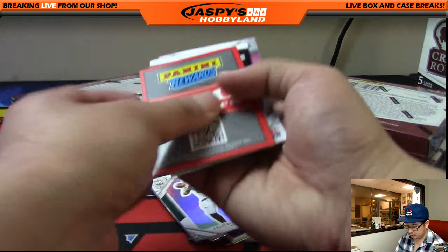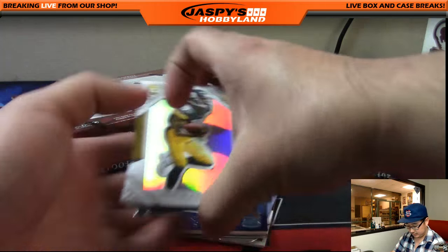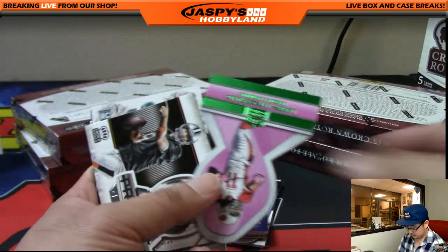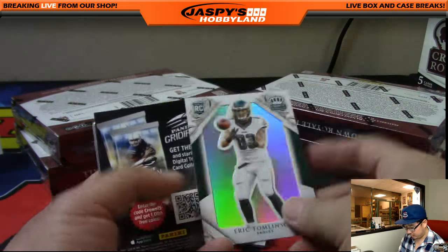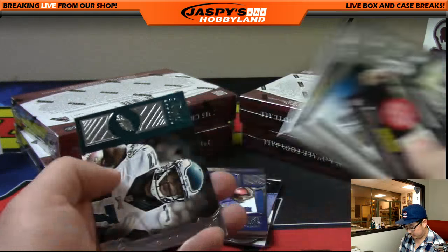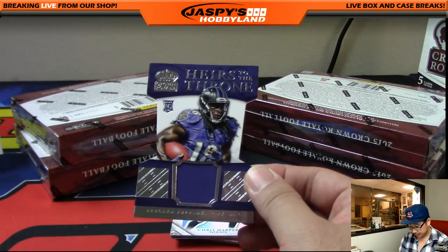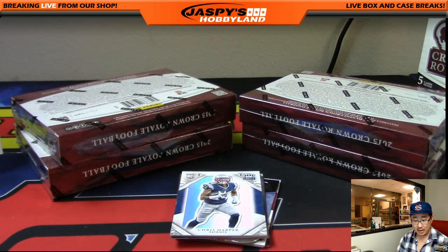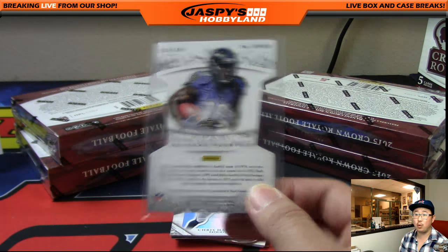We've got points coming up too — we'll randomize that to one person at the break at the very end. These All Pro ones aren't numbered. Ravens in the game now. Got the Heirs to the Throne die cut relic — Adam Kay. It's Brashad Perryman, 64 out of 499.